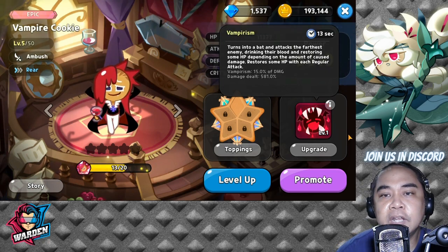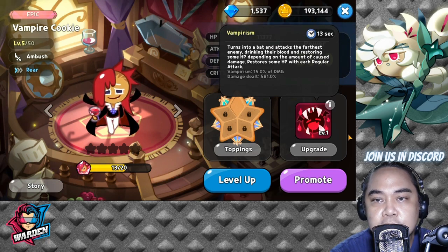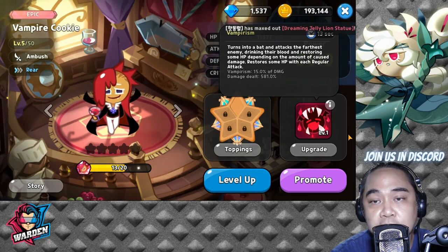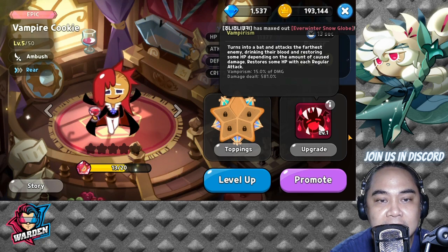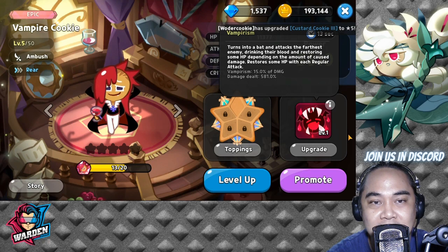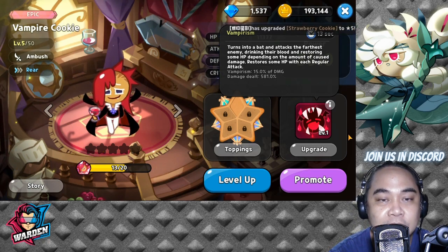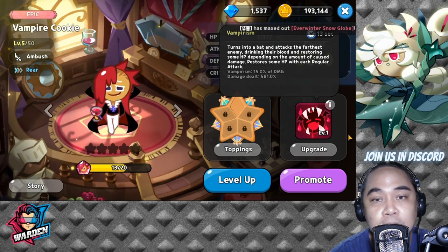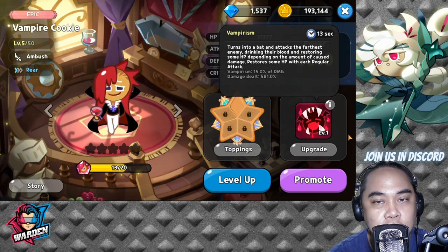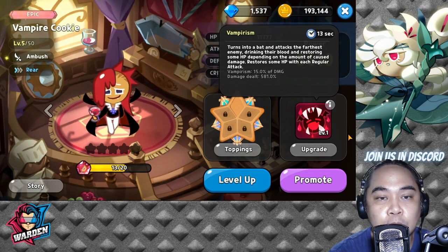For the next one we have Vampire Cookie. He basically turns into a bat and attacks the furthest enemy. What's good about him in PvP is that he takes out the pesky healers in the back — your Pomegranate, your Herb Cookie. All of the back cookies are basically prone to his attacks.